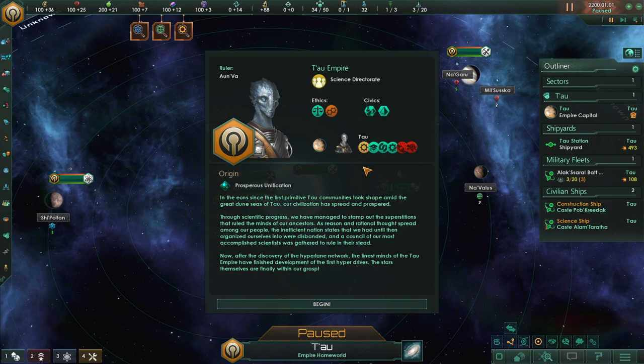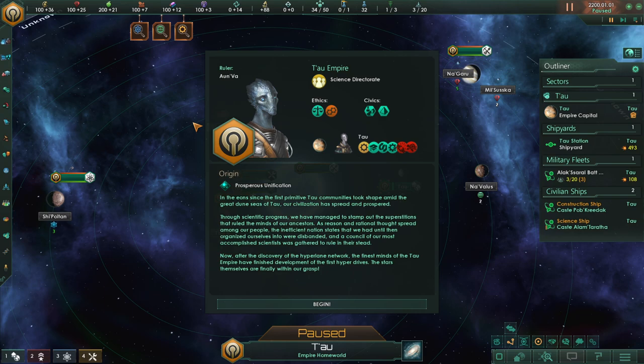Let's jump on in. Tau Empire — we are Aoun Va, of course. You know the biggest name of Tau, right? Prosperous unification: 'In the eons since the first primitive Tau communities took shape amid the great dune seas of Tau, our civilization has spread and prospered. Through scientific progress we have managed to stomp out the superstitions that ruled the minds of our ancestors. As reason and rational thought spread amongst our people, the inefficient nation states were disbanded, and a council of our most accomplished scientists was gathered to rule in their stead. Now, after the discovery of the Hyperlay network, the finest minds of the Tau Empire have finished development of the first hyperdrives. The stars themselves are finally within our grasp.'